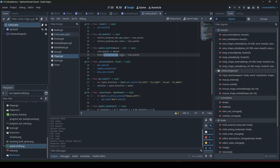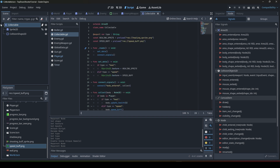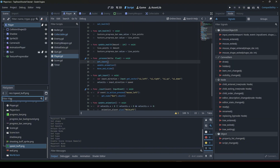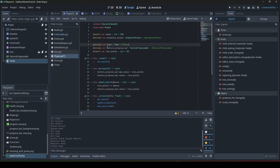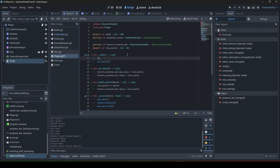The speed_buff function doesn't exist yet, so we go to the player scene to add it. First, we add a Timer node to the scene and right-click it to set 'Access as Unique Name'. In the ready function, we connect the timer: %Timer.connect('timeout', speed_buff_end). So whenever the timer times out, it calls the speed_buff_end function.